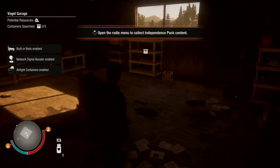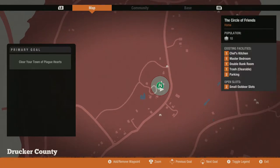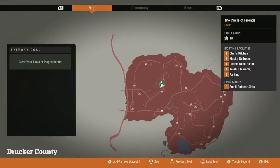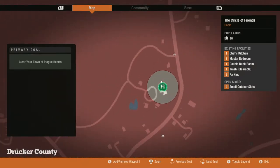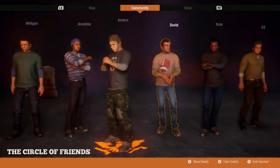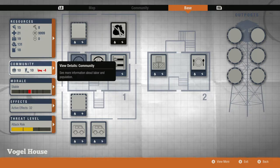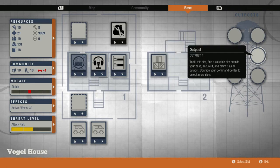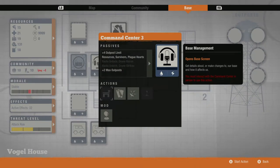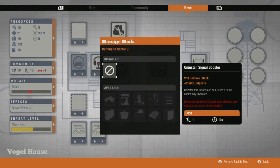We are now in our new map — Drucker County. It looks like it's put us right into a home, which is great. Last time I moved I had to run around to find my first base. Let's see — we've got everybody in our community: one, two, three, four, five, six, seven, eight, nine, ten. Our base is pretty kitted out. I'll need to search out outposts, but I have six spots left over from my higher-end command center, and I still have command center level three.